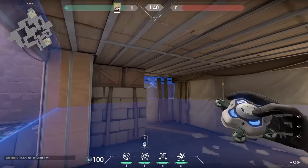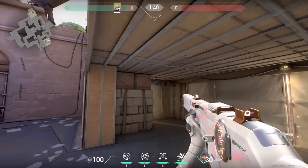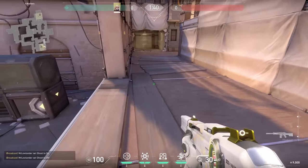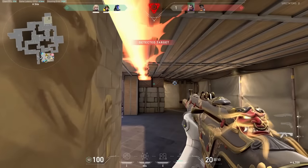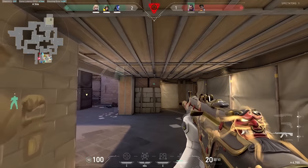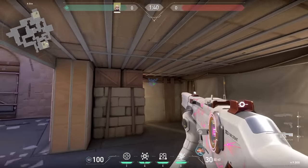Of course we gotta start this video with Deadlock — she's the newest agent. Here's a cool mechanic: you can use your Q ability underneath things and it will detect enemies standing above it. For example, if you place it on this wall it will activate when enemies are walking in heaven. It's a very useful trick because for the enemies it's very hard to destroy the ability this way.